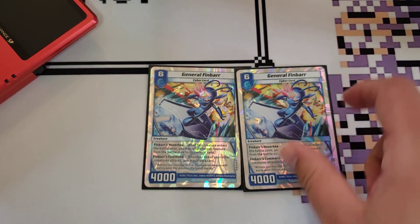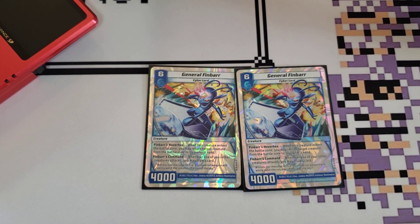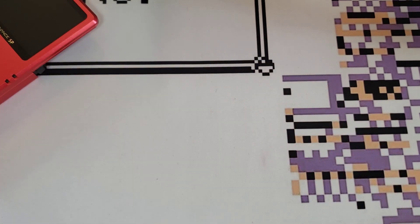Two copies of Journal Finbar — 6 for 4,000. When you play it, bounce something, and then any time a creature you control attacks, just keep drawing those cards. Finbar is the perfect example of what blue does — again, you bounce and draw off of just one card. It's really, really good.